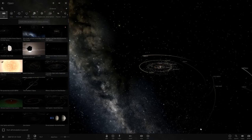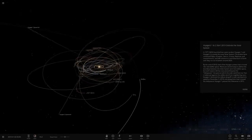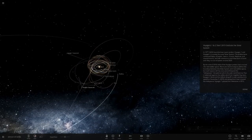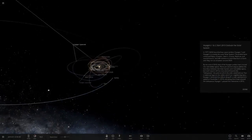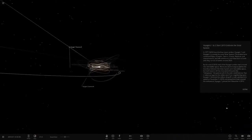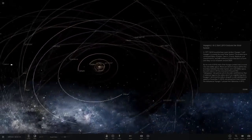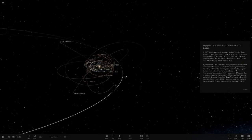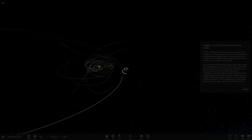Let's check out these new simulations. Here's the Voyager one — Voyager 1 and 2. Voyager 2 is there and Voyager 1 is there. They are pretty much Sedna-distance away now — that sort of distance. They're getting pretty far away — the fastest things mankind has ever made.